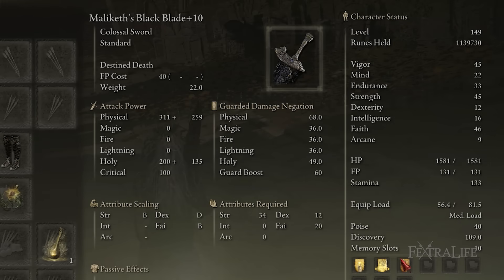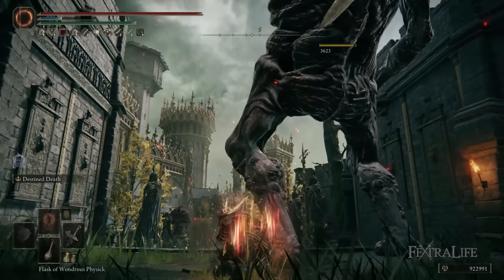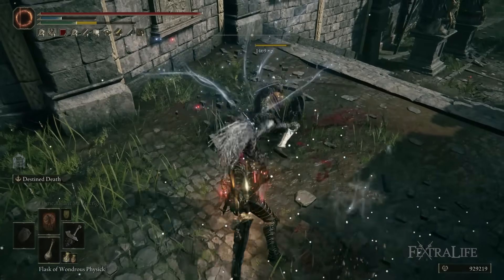One of the major pros of using Malaketh's Black Blade is the attack rating of this weapon is absolutely insane. It's one of the highest attack rating weapons in the game at this point — at this level the attack rating is about as high or higher than just about any other weapon I have seen. This allows you to just use jump attacks, R1 attacks, or R2 attacks really effectively with this weapon, in addition to using Destined Death and Black Blade.